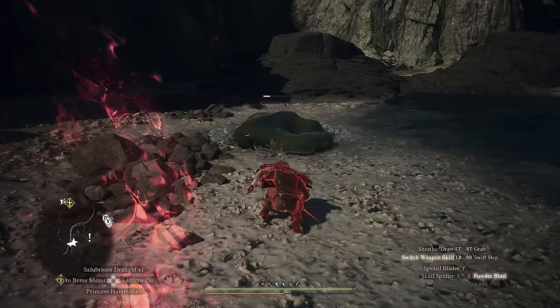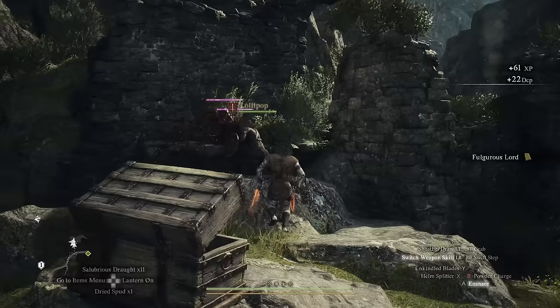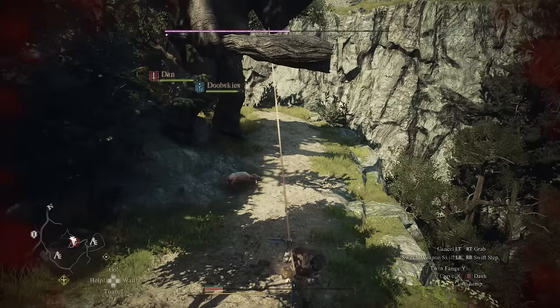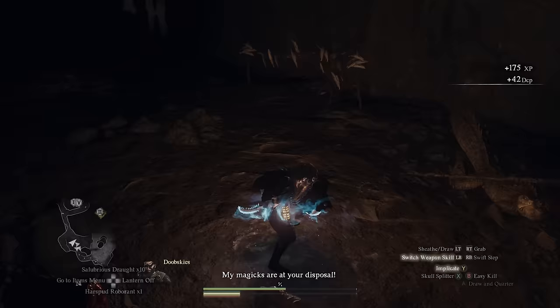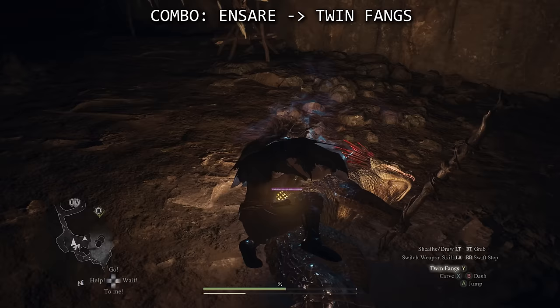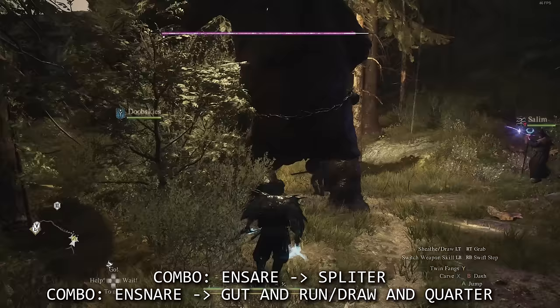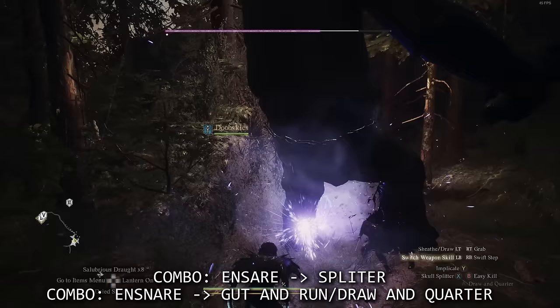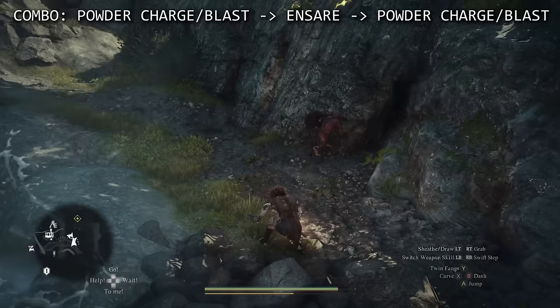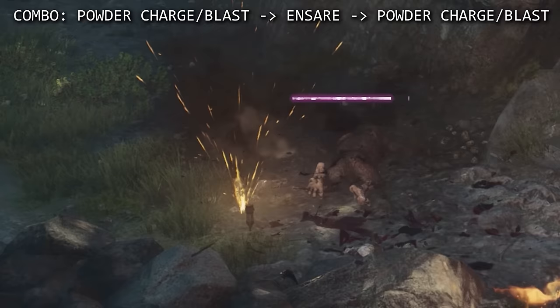Powder Charge is your AOE ability — great for that purpose, especially preemptively for fun shenanigans. Ensnare is your crowd control tool: it can make enemies collapse completely or fall over, leading to monstrous damage. But Ensnare is also your 'get over here' ability — you become Scorpion. For example, Ensnare your target, pull them over, CC them, then use Twin Fangs to annihilate them instantly. Or set up a Powder Charge, then Ensnare something right onto it — kaboom, gone.